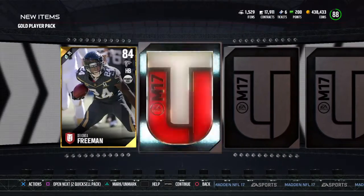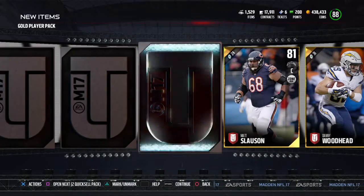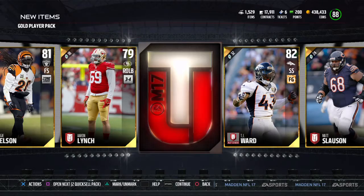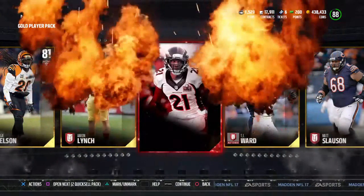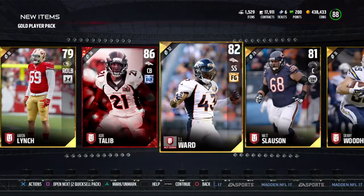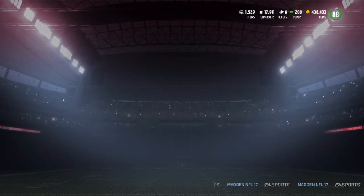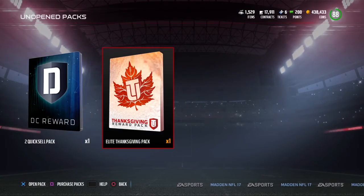We have a Danny Woodhead, Reggie Nelson, TJ Ward chemistry, and the last card is gonna be an elite - and it's a Keef to leave, so we get some Broncos boys right next to each other. I'll probably do some more of those gold player packs, just gonna have to save up a bit. Let's get this out of the way because I don't really need this.